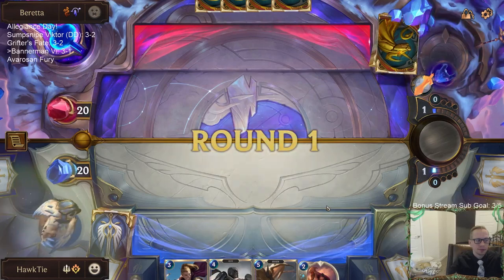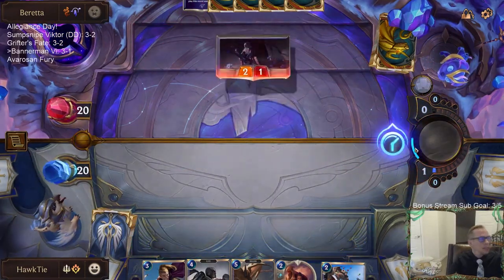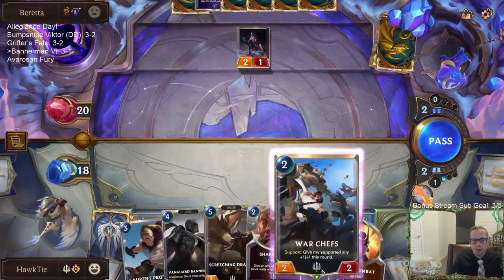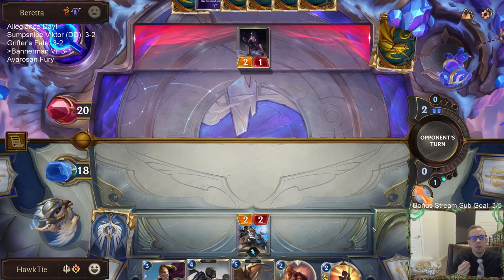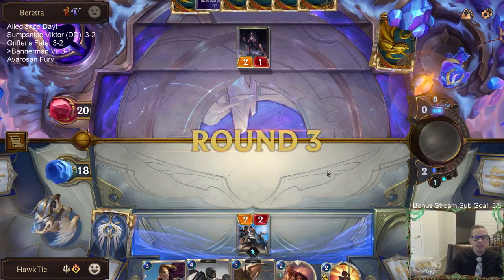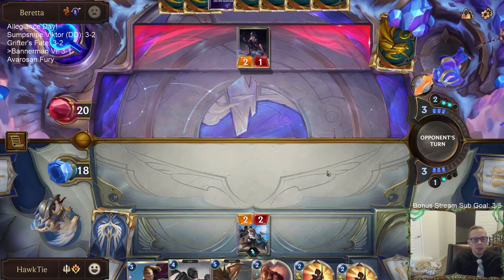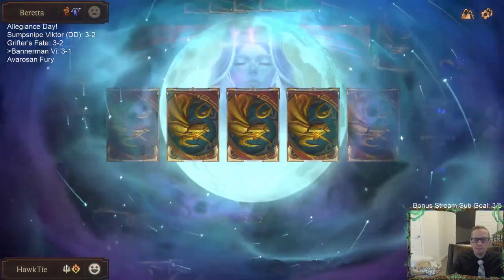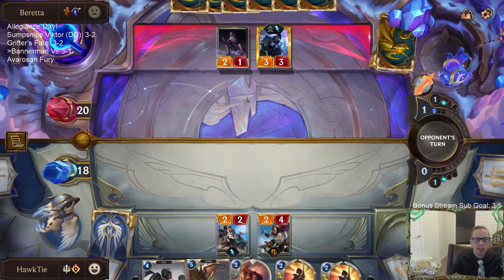We'll have all our decks be three and two — nice sixty percent win rate. Two days ago we had No Targon Tuesday where I played No Targon decks and went three and two with all four decks. So this would be seven straight No Targon decks going three and two — Tuesday and Thursday both playing no Targon cards. I should have just saved Sharp Sight because obviously they're going to get the two drop, then I Sharp Sight my two-two.